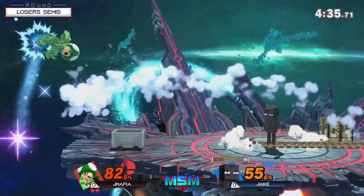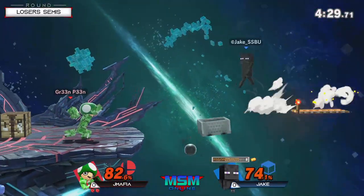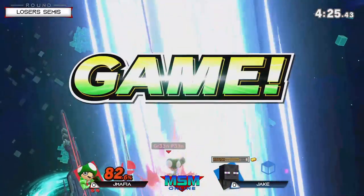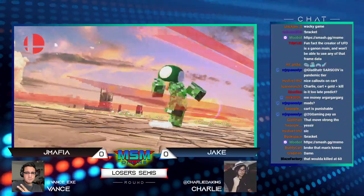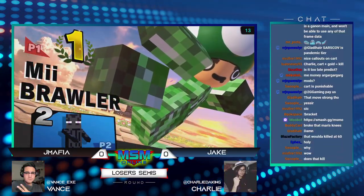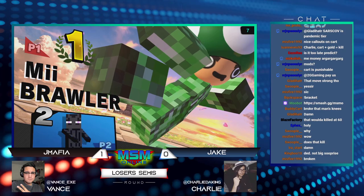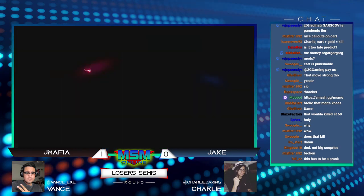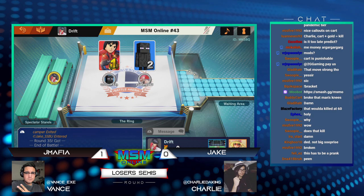jmafia looking to get in, unfortunately getting sent in the minecart, having to use the flip — basically the me brawler version of flip kick — to make the recovery. Much a laggier version, but a beast indeed. I've never seen this hit that many times. jmafia just has the timing for it. Instead of waiting at the ledge to read the get up or read the roll or anything like that, he did the Smash Bros classic — roll to the ledge, get the grab, back throw. In this case he mixed them up.